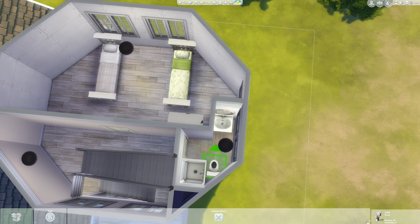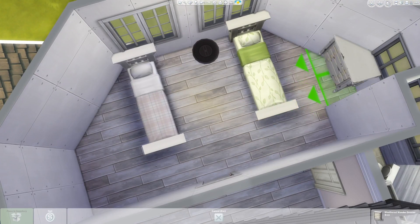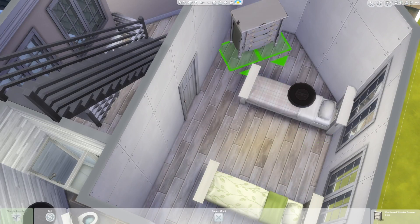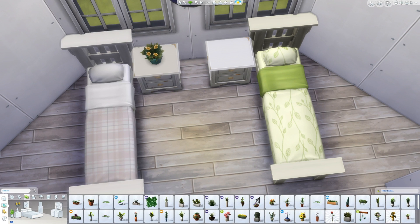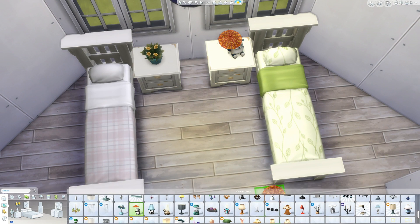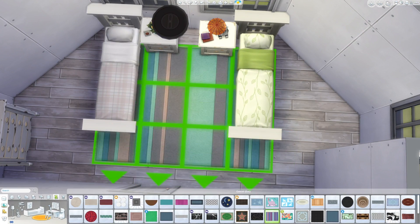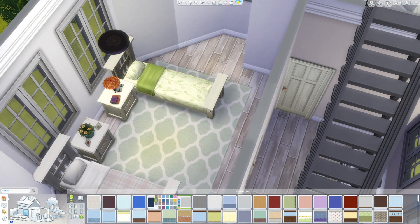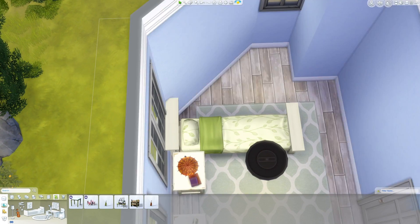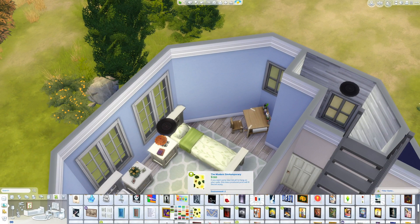So we end up with this pretty awkward bathroom layout — there are two little cutouts for the sink and the shower. It's very interesting. Also, I put that green-colored rug — I was going to put that in downstairs and then I didn't. But I think it looks nice. It works for what it is.